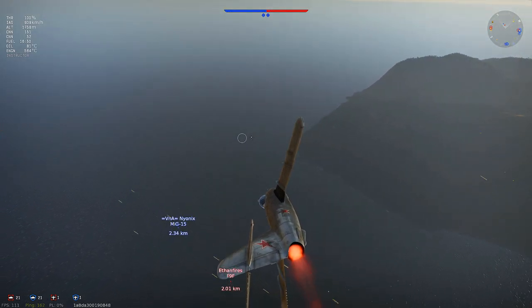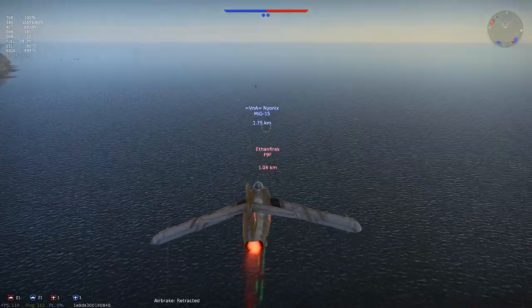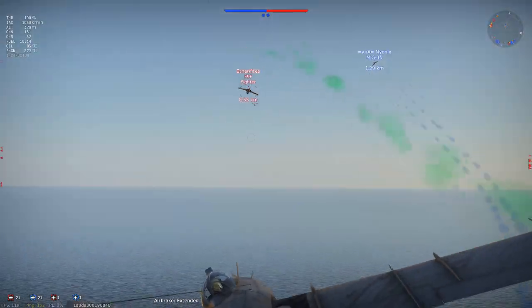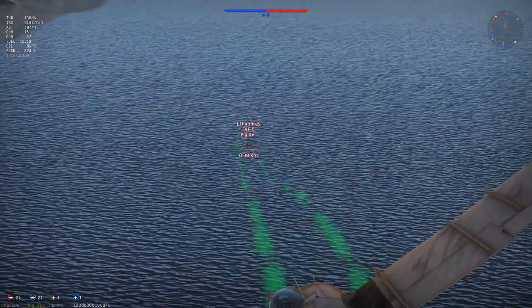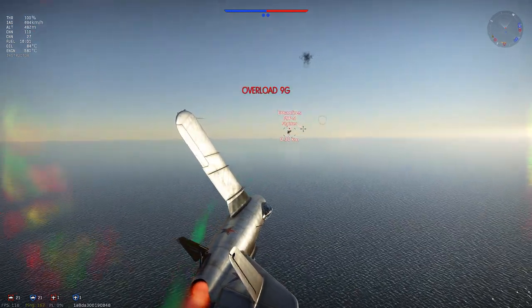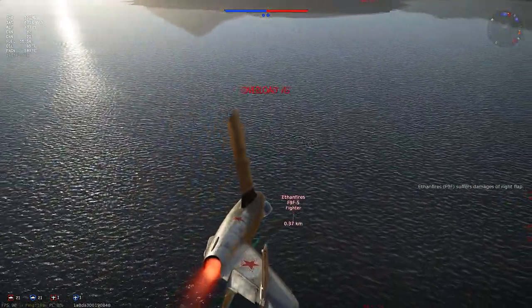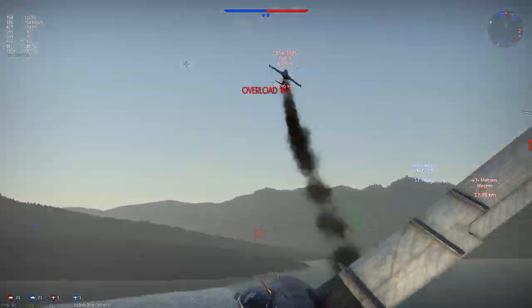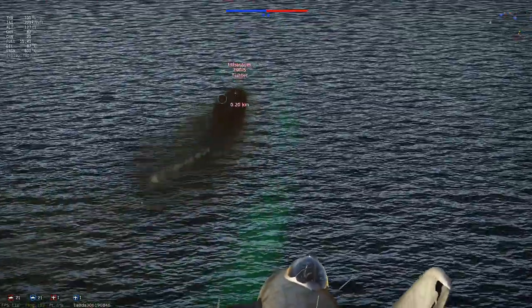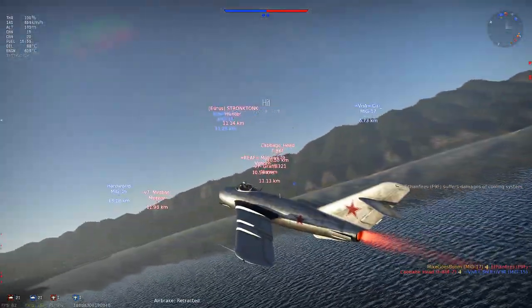My teammate Nionix in the MiG-15 is being chased by an F9F. He shouldn't have a problem pulling away, but I'm not going to take any chances. I use my airbrakes because I do not want to exceed the safe speed and break my wings — that would be very, very embarrassing. The pure presence of me forces this F9F to pull away from my teammate. This guy is going to produce some trouble because he's perfectly evading my shots, and combined with me just absolutely sucking at shooting, I wasted way too many shots on him. I hit him — his engine is smoking, his right flap is damaged — but he's still more than able to fly. My teammate takes a shot, takes his left wingtip off, and I put the last couple of shots in with the 23mm cannons to take him out.